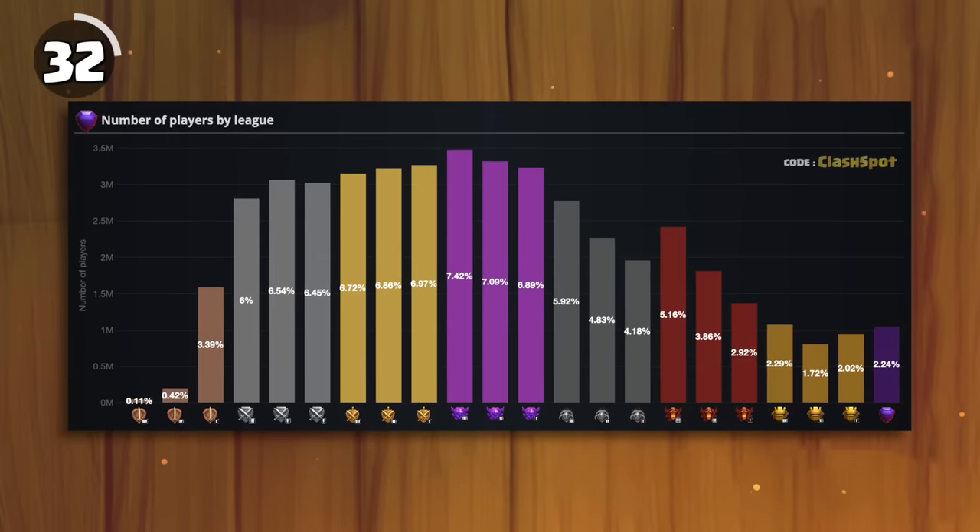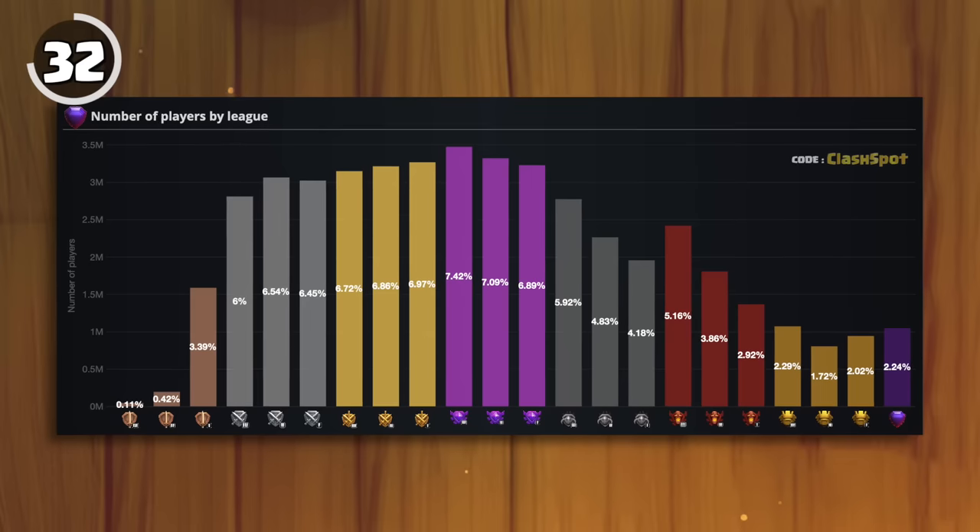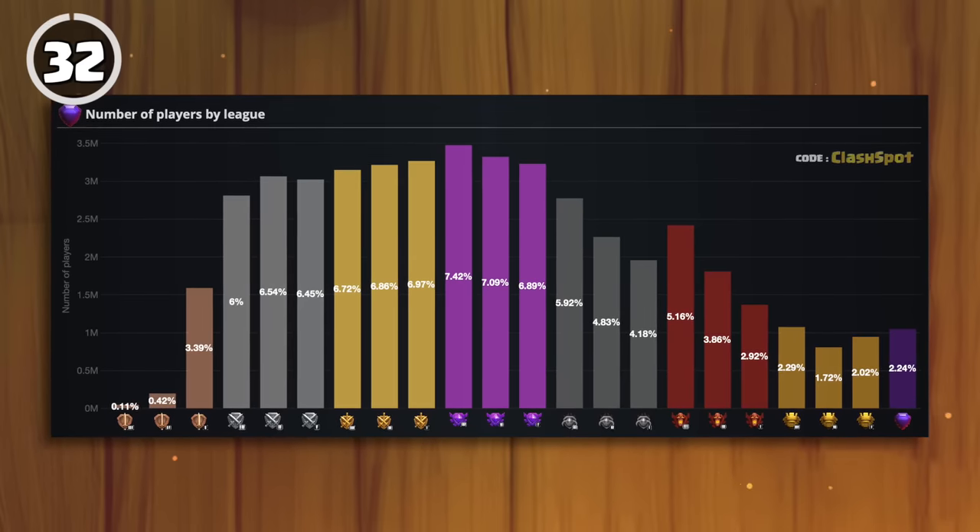On a similar note, the most populated trophy league is Crystal 3. In contrast, the least populated is Bronze 3.